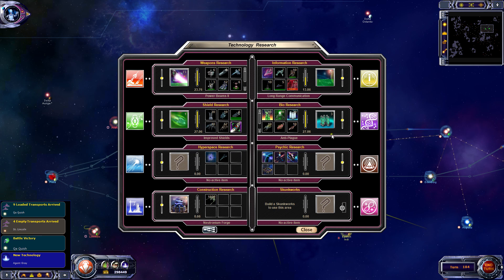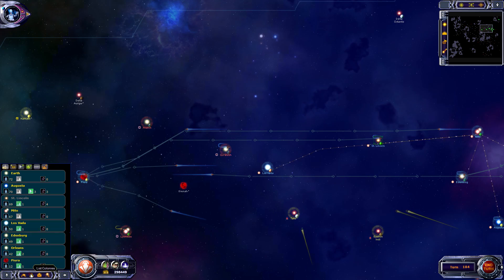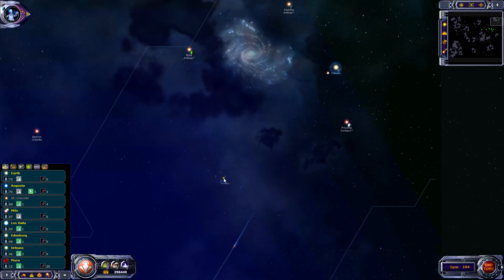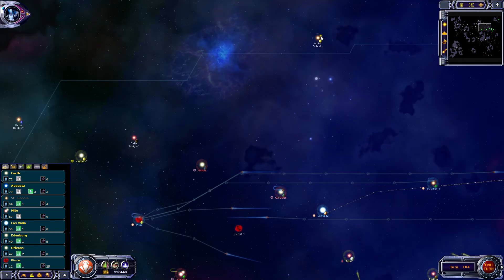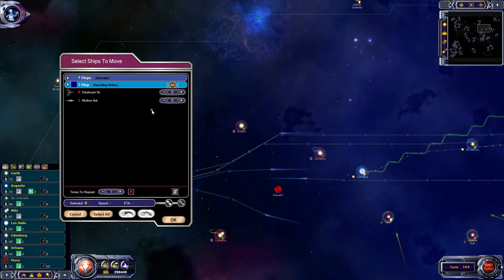Agent Grey's done - now the next thing is probably the Xenoplague. Let's do the Xenoplague. It's above 75 now, so that's all good. The transports have made it out safely, so I can bring the other Mothership down - Mother Ark - getting ready to do some more colonization. Let's bring it down to Las Vardas.